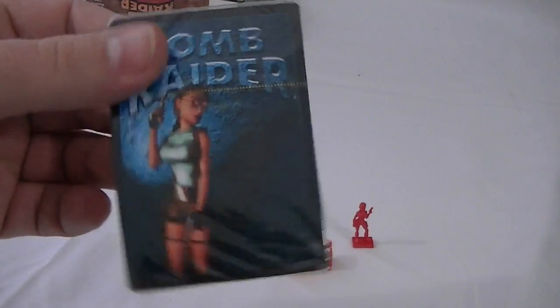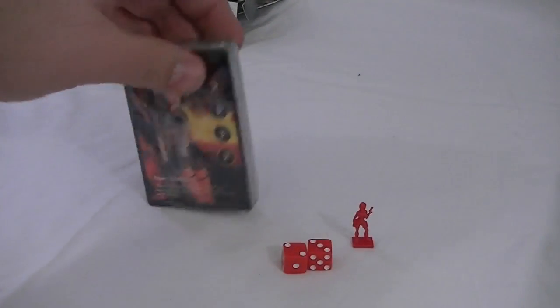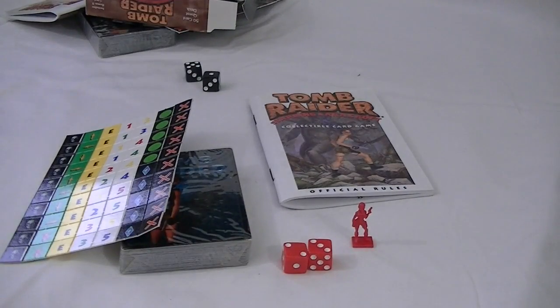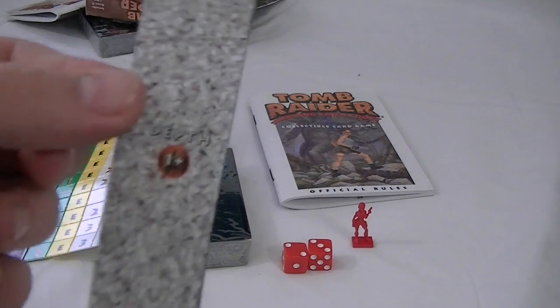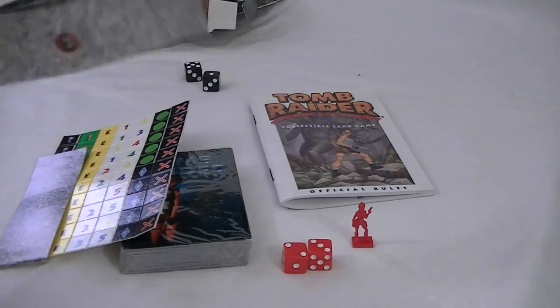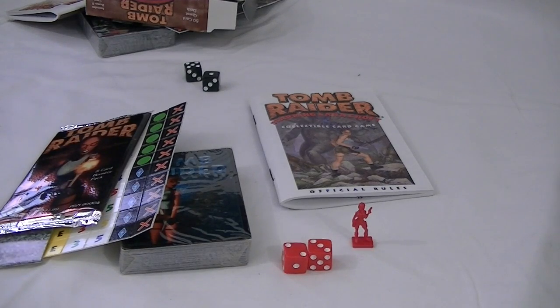There's the Tomb Raider deck. Lara Croft. Spelunker. There's the official rules. Lore tokens. Another depth chart — apparently there's supposed to be two of them. And another pack of eight cards. Pretty awesome. So these are these — if you've never seen them before, I had never seen them before, so I decided to snag them.